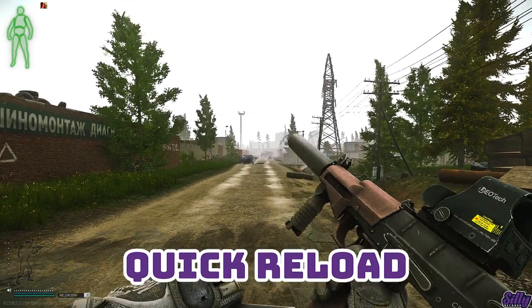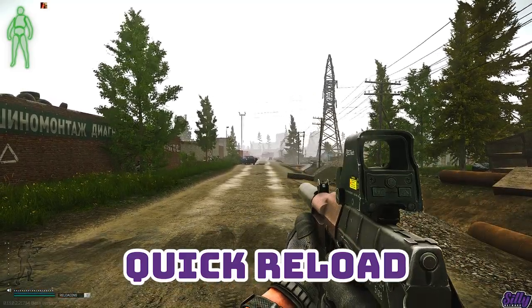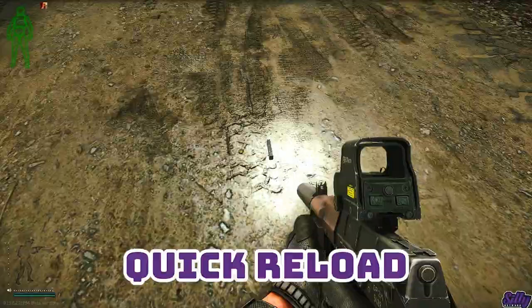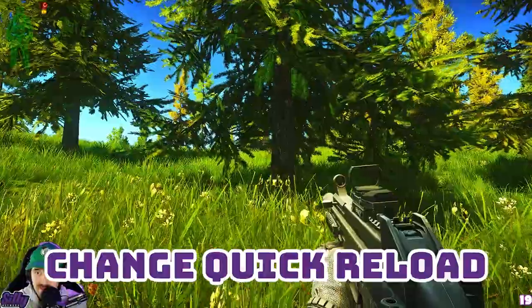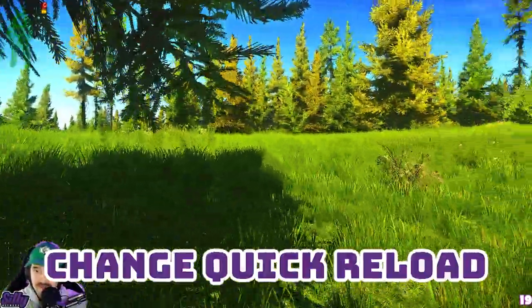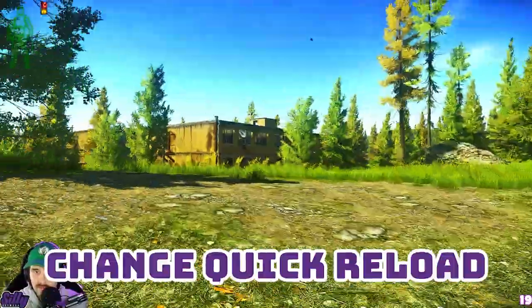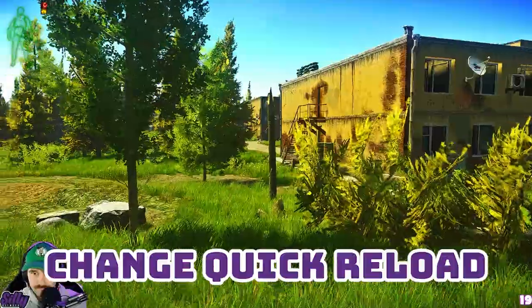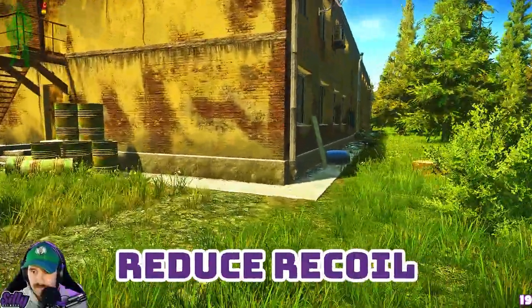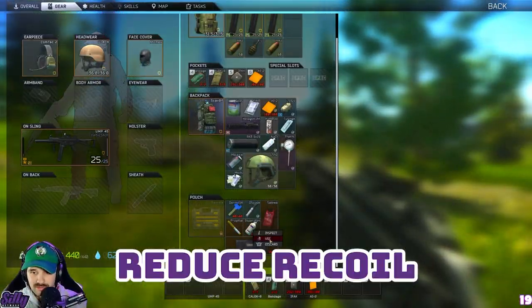Double tap R to do a quick reload — this is about half a second faster than a normal reload, but you will drop the spent mag while doing so. Also consider changing the quick reload away from the double R key, so your game doesn't delay your regular reloads, as it will wait a set amount of time to check if you are double pressing R. I personally have quick reload on one of my mouse buttons. Recoil is much lower when prone or crouched — even crouching makes a massive difference when you're spraying.